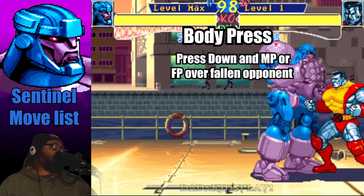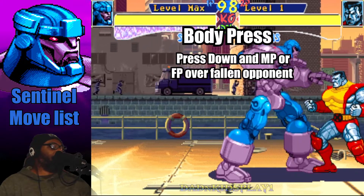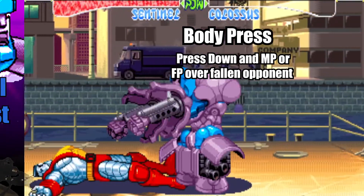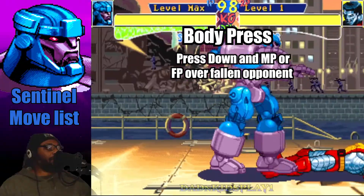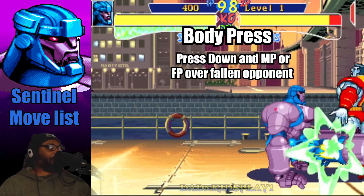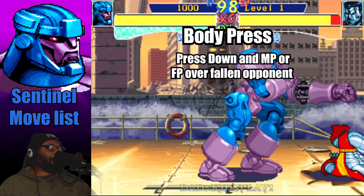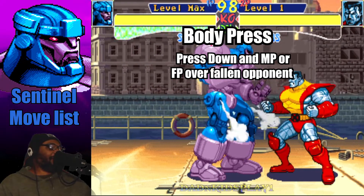Another Sentinel move I love in this particular game — I think it's the only game he has it in — is the body press. Whenever you see an opponent on the ground, you stand over them and press down and medium punch, or down and fierce punch. You can even walk with them for a certain amount of time. Once you pick them up, press any punch button and Sentinel will attack them further. In my opinion Sentinel's body press isn't quite as effective as Colossus's, but it's still pretty cool.